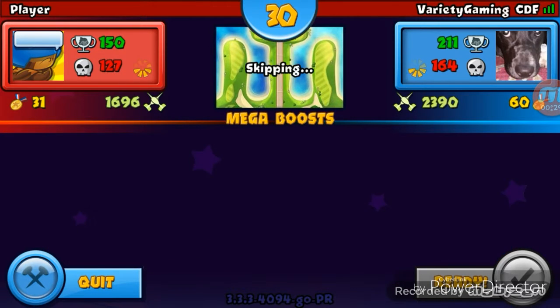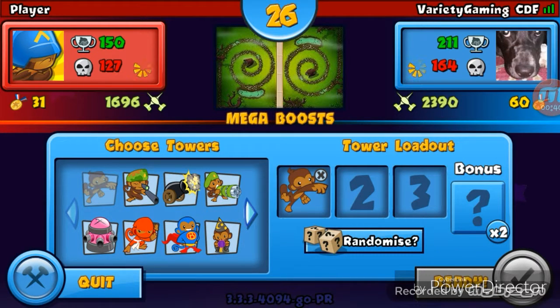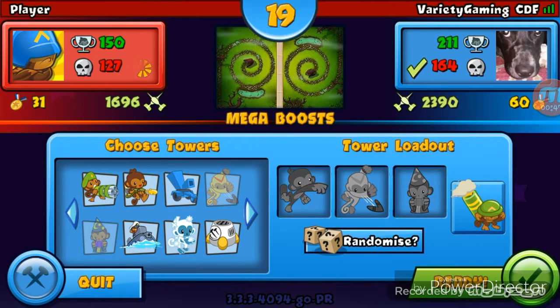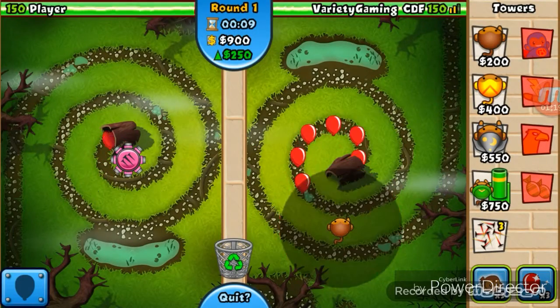We're gonna use the same towers, but I'm not doing that map — no way. This map is pretty good. Instead of using a ninja, I'll use the boomerang monkey this time because we just maxed that out. Okay, could you pick your towers already? Just pick your towers. I don't know what mega boost is. This is a noob because his name is 'Player.' Okay, took him long enough.